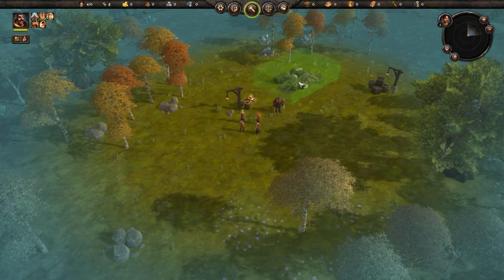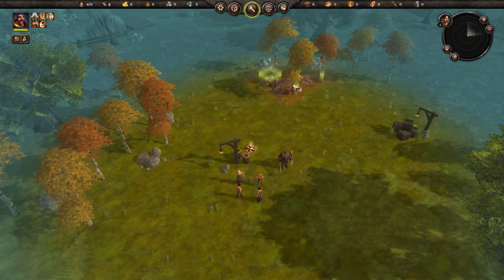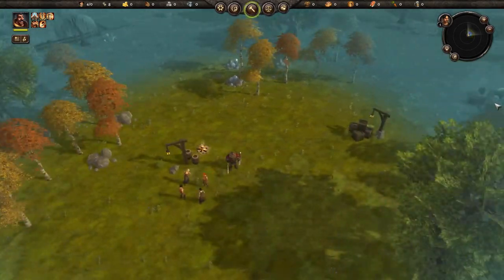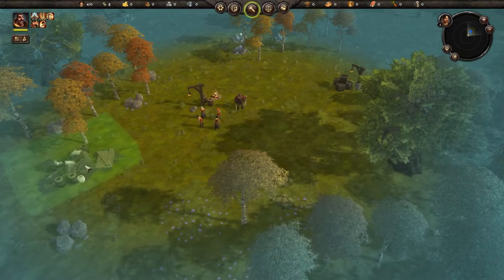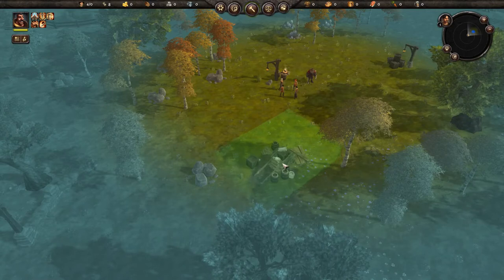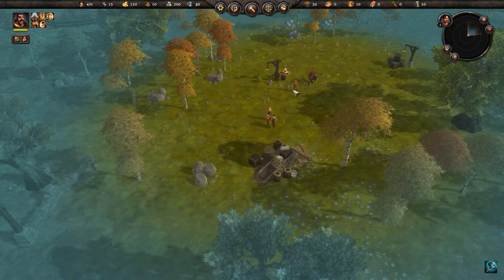First thing we have to do is make a supply wagon. If you put it over things you see they turn color, which means it's going to knock them out. The supply wagon is where people come back to get their stuff, so we want to pick a decent spot for it since people are going to be running back and forth between that spot.